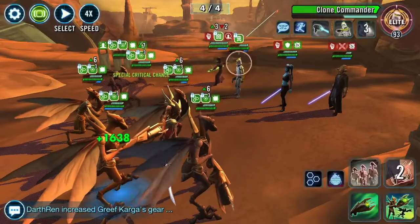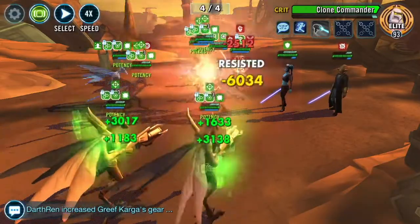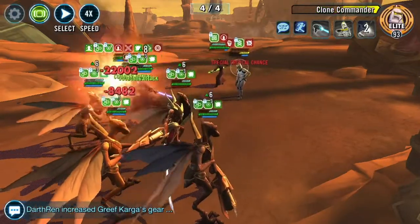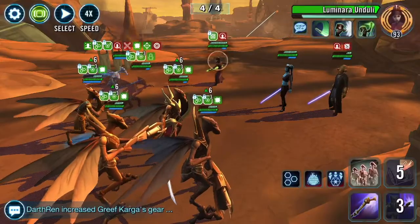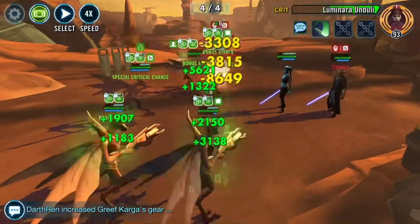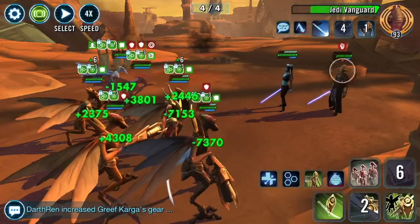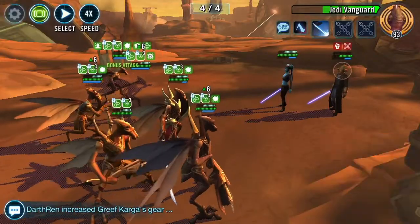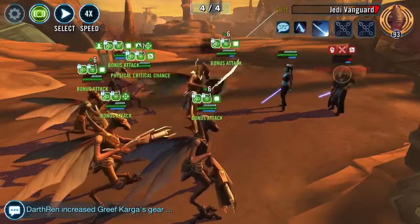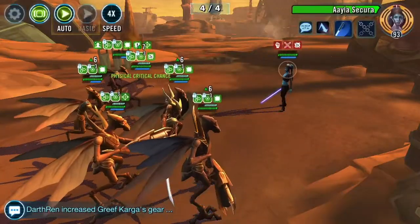We get the arc trooper out of the way, and then I always take out clone commanders because they can give turn meter and they're just annoying. That stun from Ayla — I don't really care if she stuns people because she's only going to stun the summon. We go after Luminara next. At this point I could hit auto and I'm not going to lose the battle, but I prefer to play it out manually — it's a force of habit, and a good habit, because something could come up you weren't expecting. Eventually I do hit auto on Ayla just because we're ready to go.